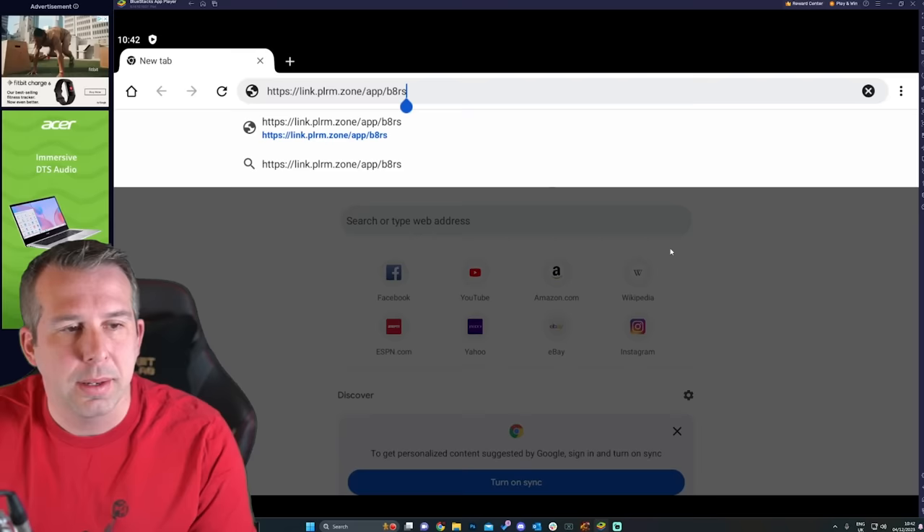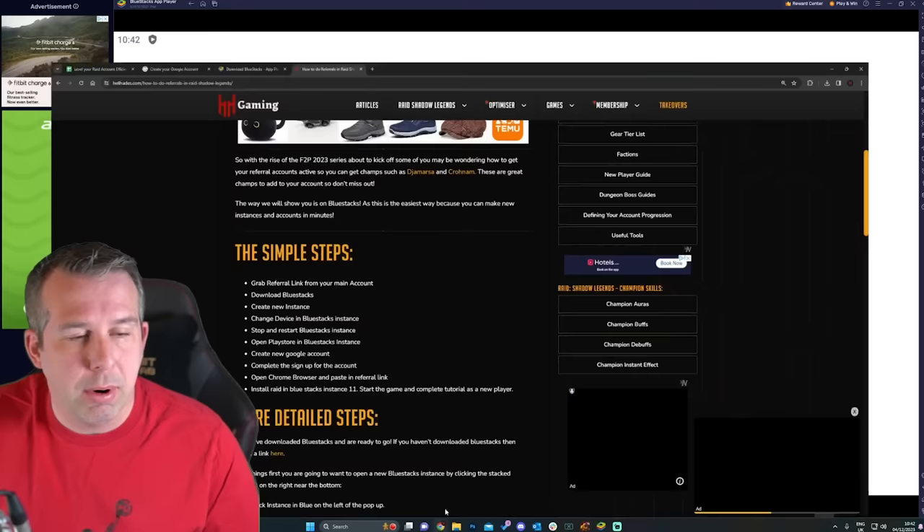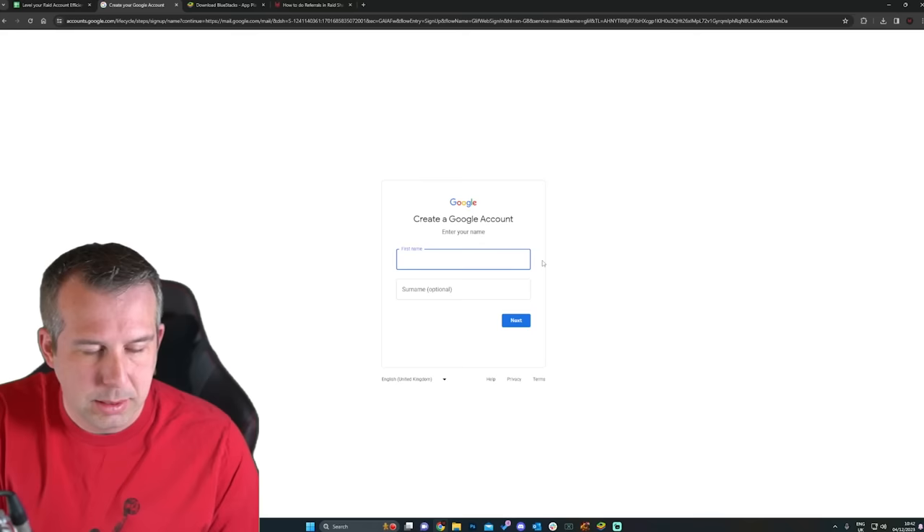Before the 'https' in the link, delete all the extra blurb - this gives you the personal install link. Hit Enter and it will go through and ask you to sign in on Google Play. What I suggest here is create a brand new Gmail account. People have tried it with existing accounts and it seems a little buggy, so create a new one.